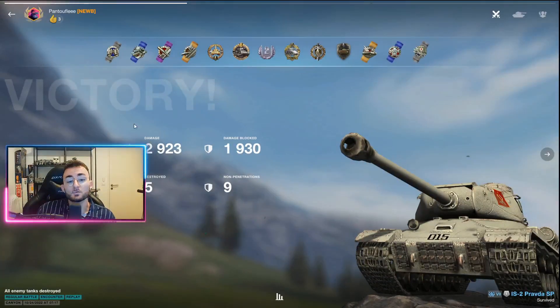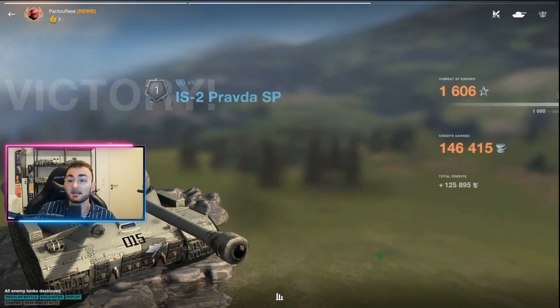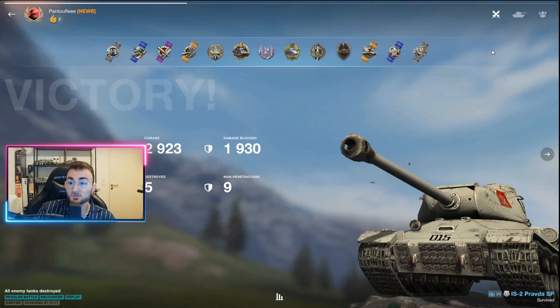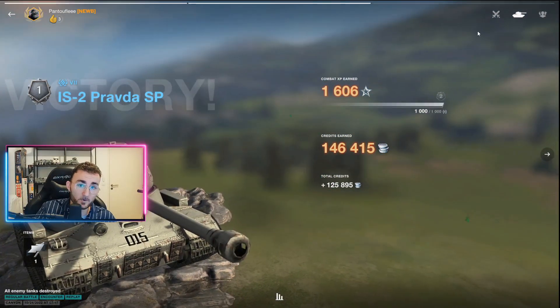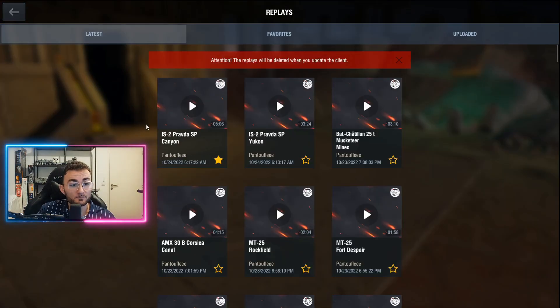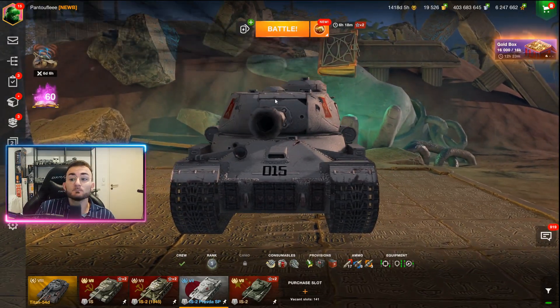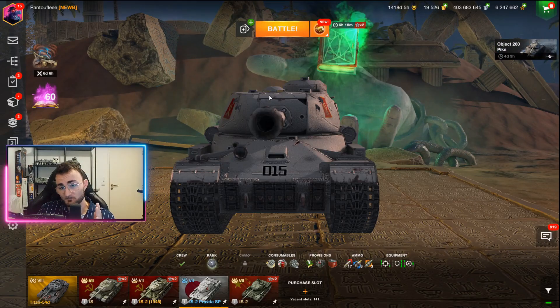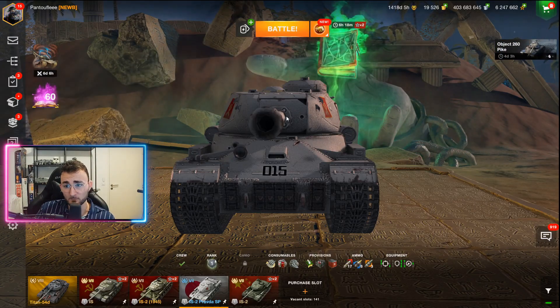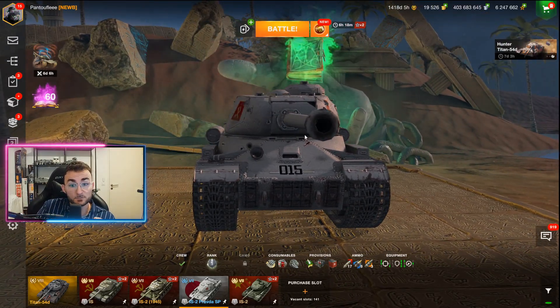Basically, 3k damage, 2k blocked — and that blocking damage is really what I want to highlight in this game. The IS-2 Pravda is definitely a tank with which you can have crazy games, and it shows. When you see the kind of credits we are making, and the kind of games we are capable of, it's just insane and incredible. Once Wargaming puts it back in the shop — because it's one of the rarest things to get in the game and they almost never sell it — I definitely advise you to get one.